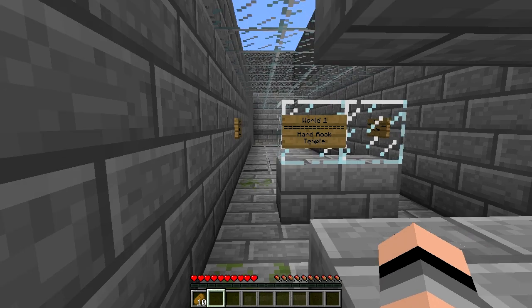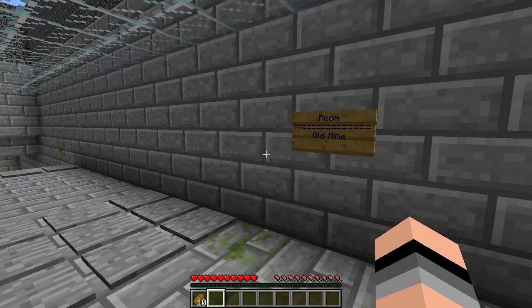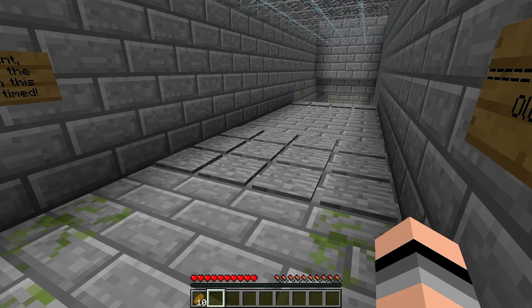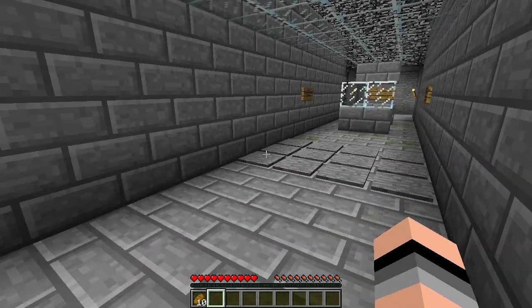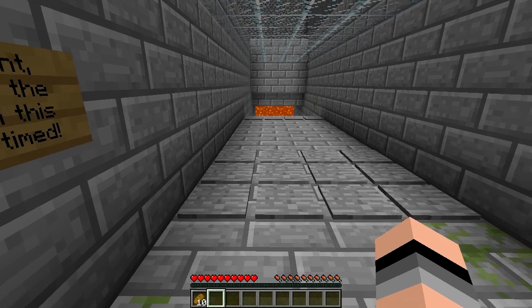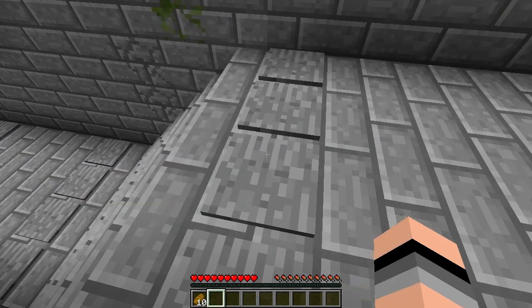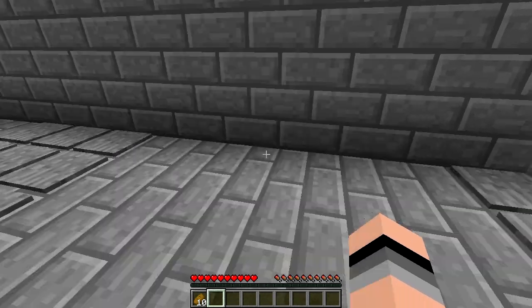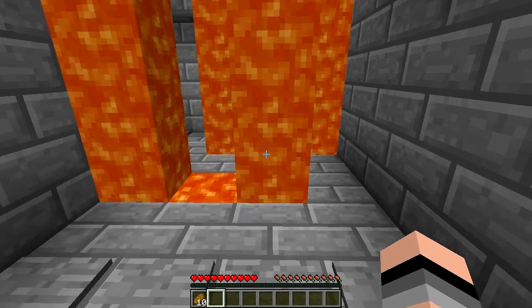World One: Hard Rock Temple. Small hint — most of the stuff in this map is timed. Old mine. Whoa, okay. Let's see here. So those just trigger the pressure plates. Did these pressure plates do anything? Doesn't really seem like it. I think they were just trying to get in my face and get out of there.